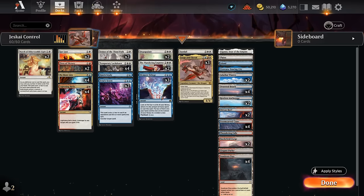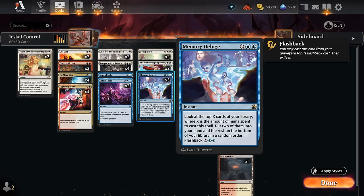I've got a split of one copy of Quick Study — to draw two at instant speed — and Memory Deluge, which lets us look at the top X cards where X is the mana we spent to cast it, plus we can flash it back. It's definitely the more powerful card draw spell that digs deeper. Having a split means that if we draw multiples, we can still cast Quick Study on three and curve out more smoothly.